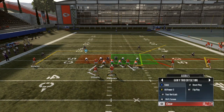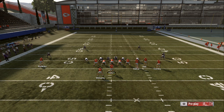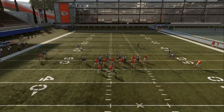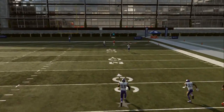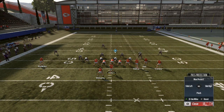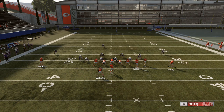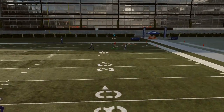Now we're gonna go to the hash marks and see if Tyreek Hill can get open. Slide — see if they can get Tyreek open down the outside for a one play touchdown, possession catch. One more time — slide to the right, make sure nobody over here is blitzing us, put him on the slant. Can Tyreek get ghost? He does get ghost — possession catch for the one play touchdown. I'm out of here baby!